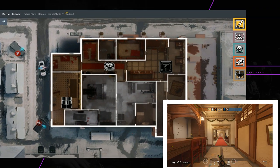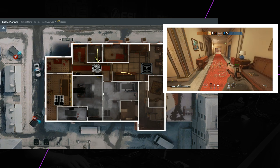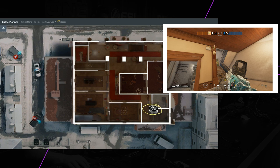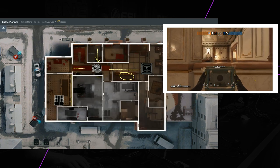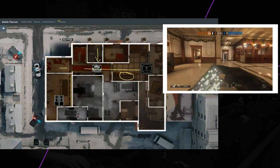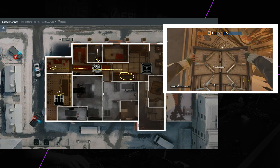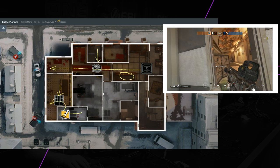Secondary gadgets: we'll have two barbed wires from Bandit — one by the Red Hallway, mostly to aid Kaid, and the other one by the Wastair so in case Pulse cannot help you out about the top push call, the barbed wire will. A bulletproof camera from Mute can be put in the T.